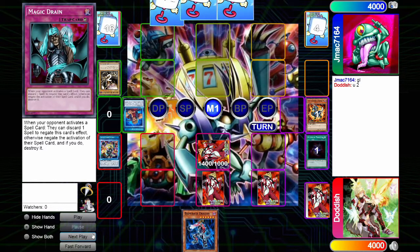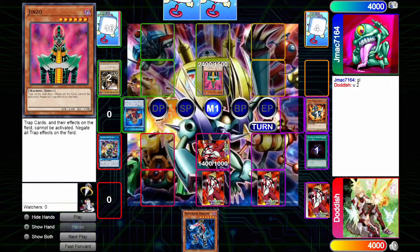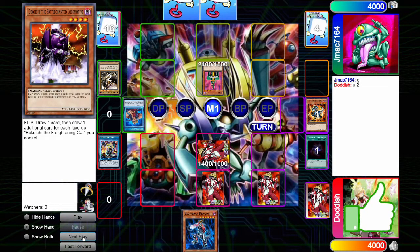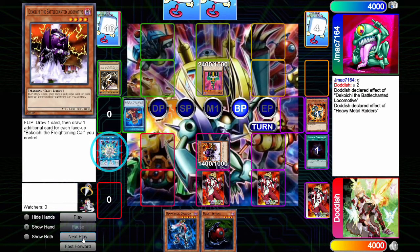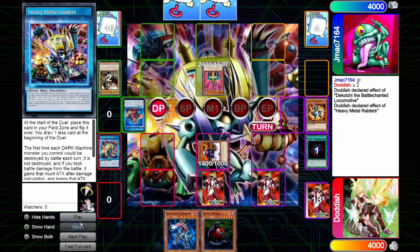It's our opponent's turn. He's going to tribute out the Alley of Justice for the Jinzo. He then attacks into our Dokochi, and we draw a card. We activate the effect of our skill, keeping our monster alive.